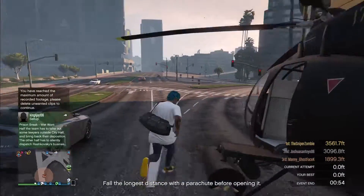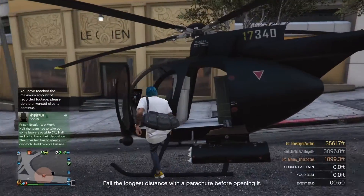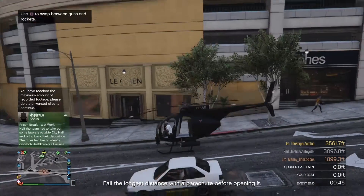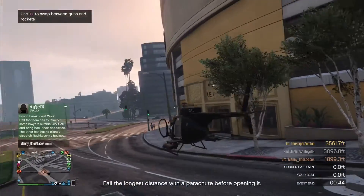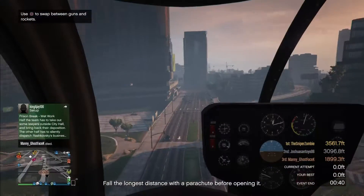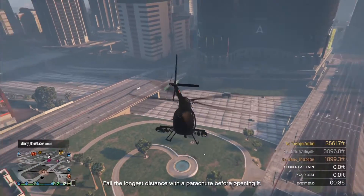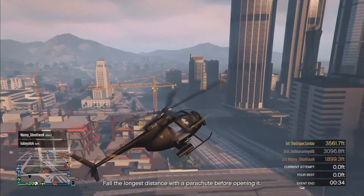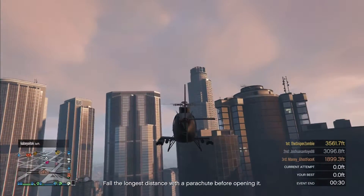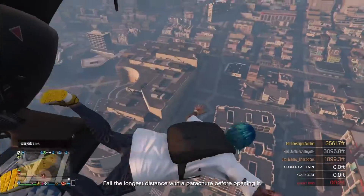Make sure you fly high up in the air. Once you fly high up in the air, as you jump out you should notice the duffel bag gets transferred to your outfit. Remember which outfit it is so you won't forget. As you can see, I flew way high up in the air.